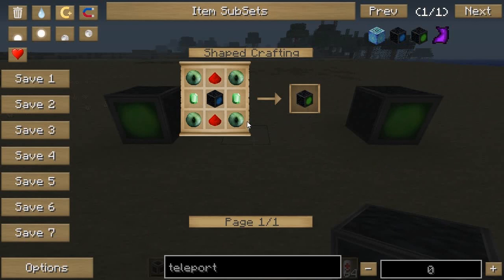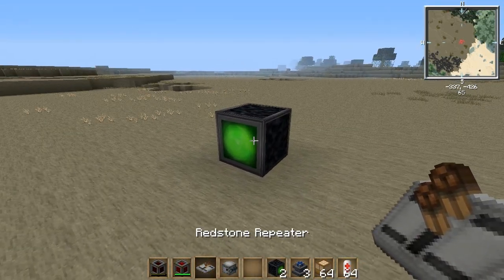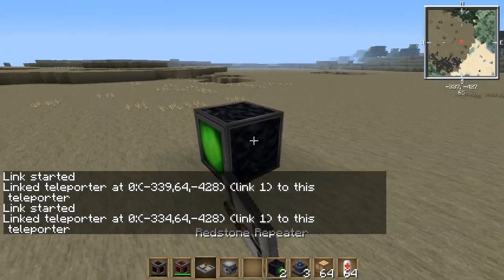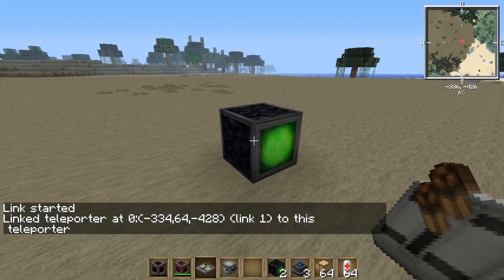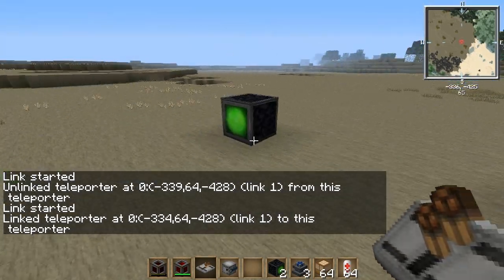Advanced teleporters aren't that expensive — you just need more Eyes of Ender, Redstone, and Emeralds. To link them together, just right-click with the repeater: 'link started,' 'link completed.' You actually have to do it both ways. Notice in the chat it says 'linked.' If you've already done it once and do it again, it'll say 'unlinked,' so make sure you're not unlinking them. Make sure it says 'linked' and now you've got it linked both ways.